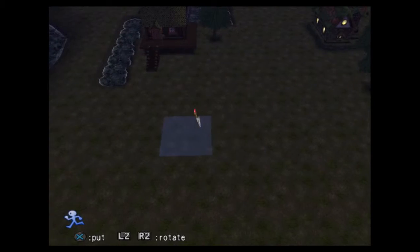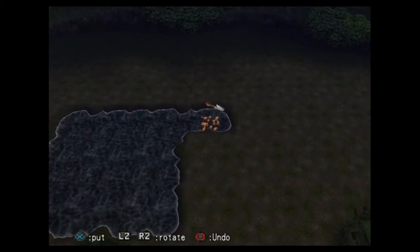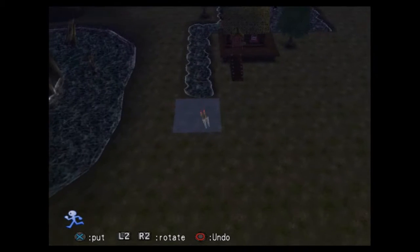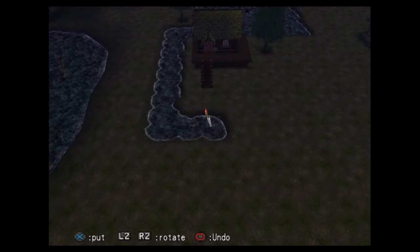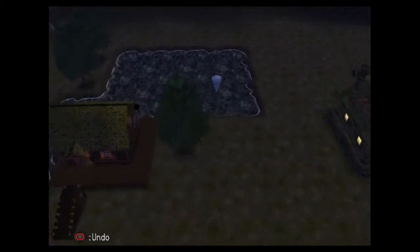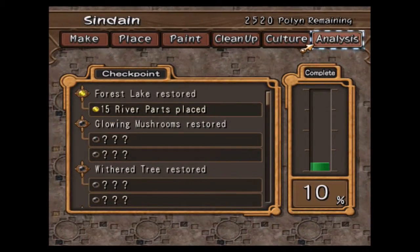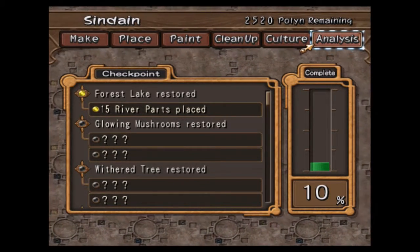I've got a nice lake over here so I might put one — you see just over the tile that you want — two, three, and then let's bring the river around a little bit this way. So I've put all of those down and what I should have done now is made that type of analysis. River parts placed — and now I'm 10% complete, and once I get to 100% everyone's really, really happy.